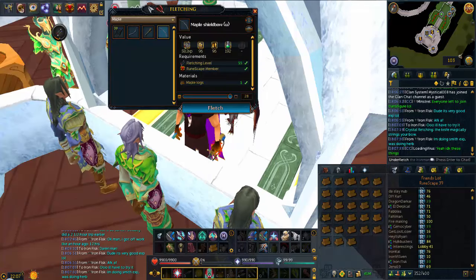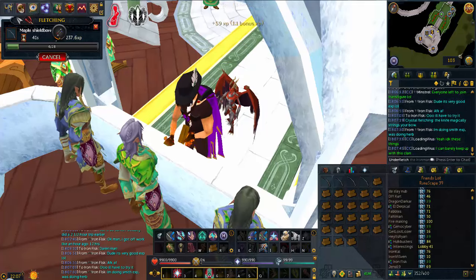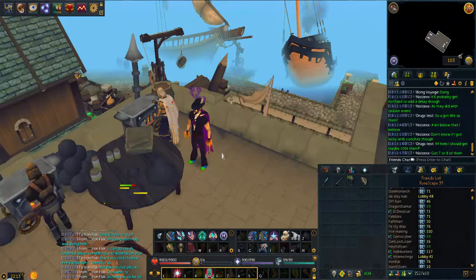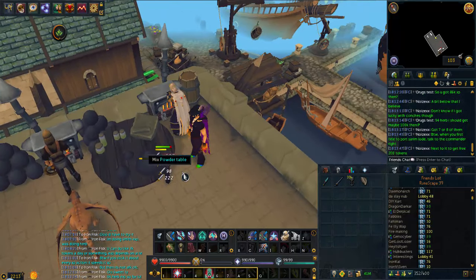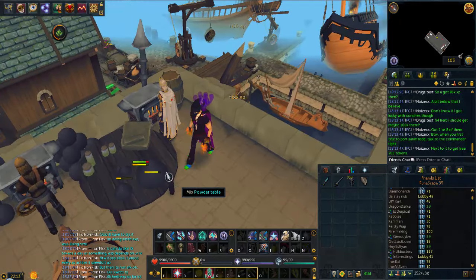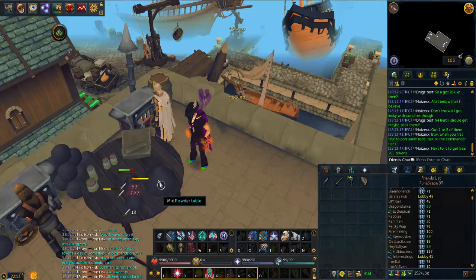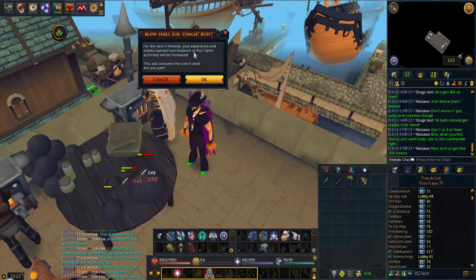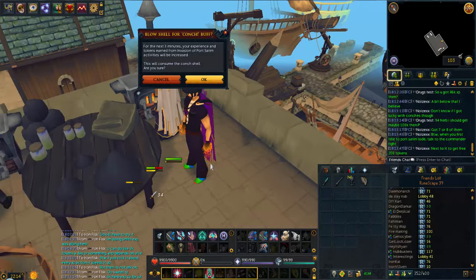I'm going to wrap up the video and go try out this new Port Serum rework event they're doing. I heard it was similar to the Fowl Door event - as in you gain a lot of nice XP, and Iron Men can participate. After trying it out for a couple minutes, here's a tip: instead of letting it tick on average every four ticks, every time you get the XP drop you click on it again and it's probably double the speed. There are also comp shells you get that for three minutes speed up your experience and tokens. It's also a pretty good AFK place if you don't want to click.